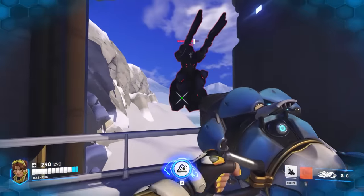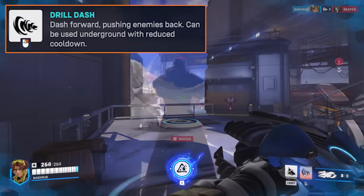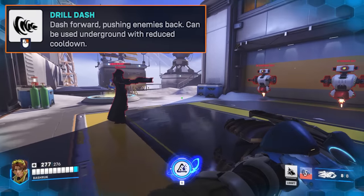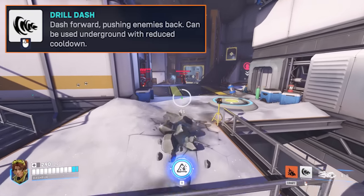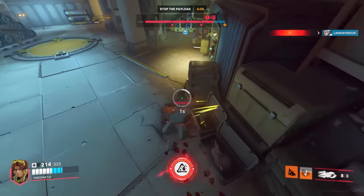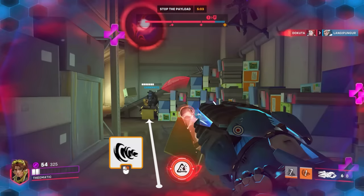Venture's second ability adds even more fluidity to their kit. Drill Dash is omnidirectional, just like Genji's dash. It flies fast, deals up to 100 damage, also deals knockback, and it comes out almost instantly. It's not a crazy long cooldown at 8 seconds, though you definitely don't want to waste it. You can engage high grounds, force out tanks, escape quickly in any direction, rotate safely, and it's a nice gap closer when you need to rush the fight to a finish.